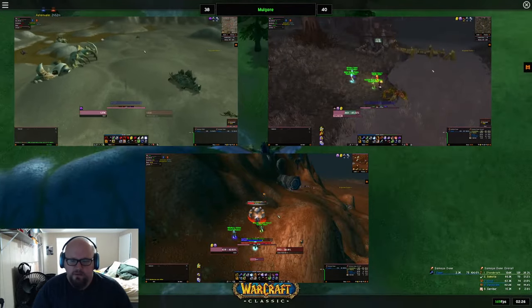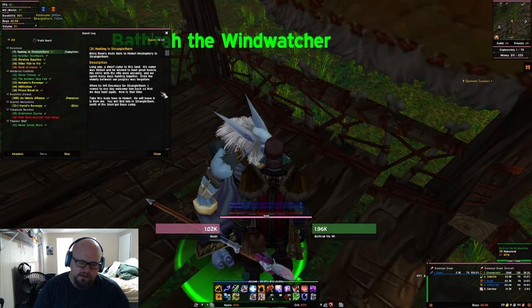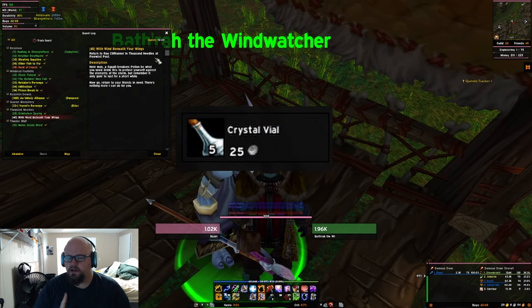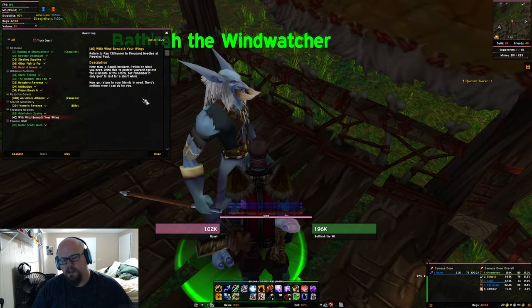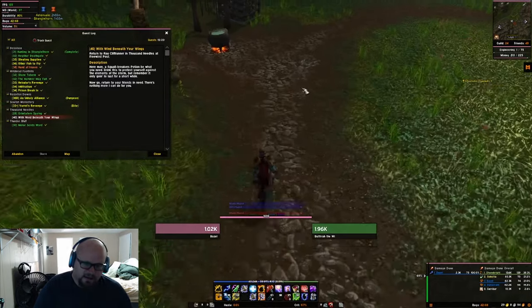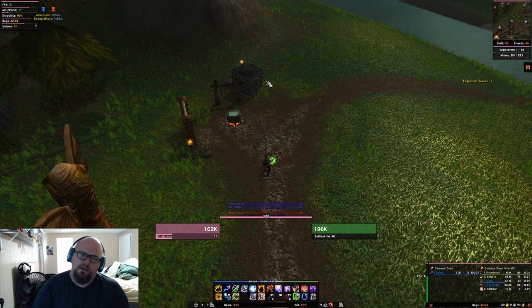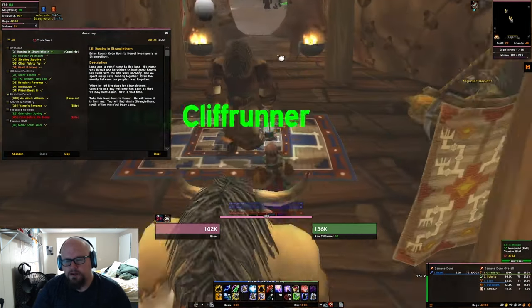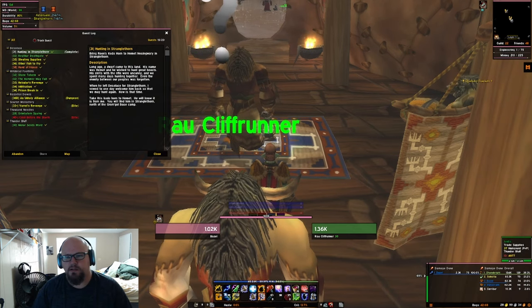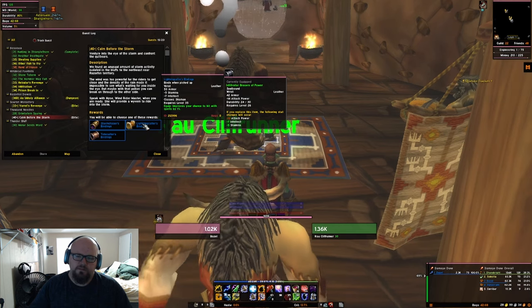Once you get all 30 orbs, return to Bathra in Hillsbrad Foothills. I recommend grabbing one crystal vial, because the next part of the quest literally just has you giving him a crystal vial. Turn in your three quests, he'll give you a quest to bring him the crystal vial, turn that in, and he'll give you another quest sending you back to Freewind Post in Thousand Needles. Hearth if you can, or take the long way. Get there and talk to Ral Cliff Runner again.